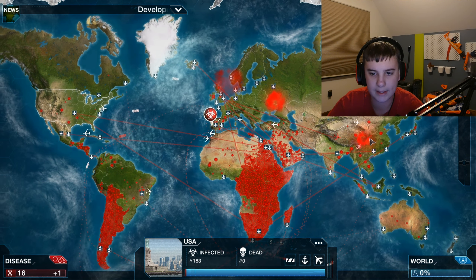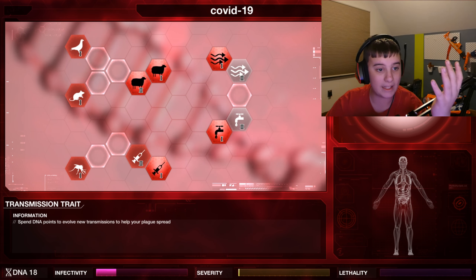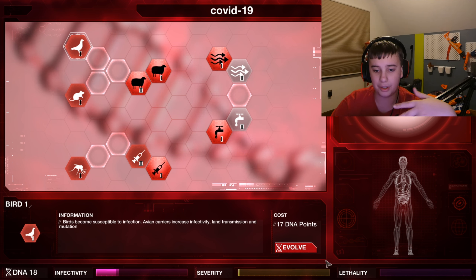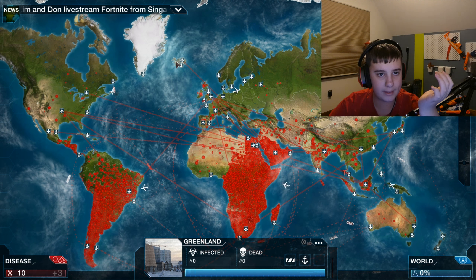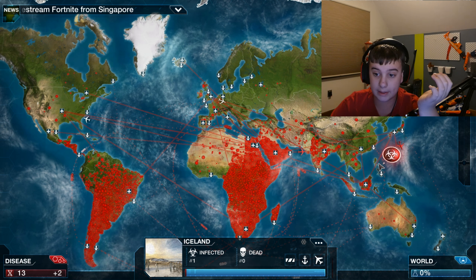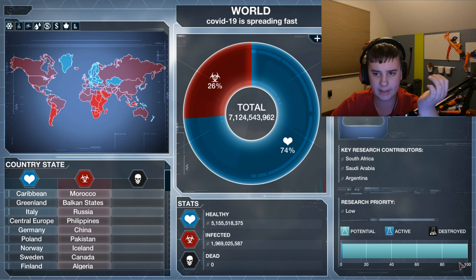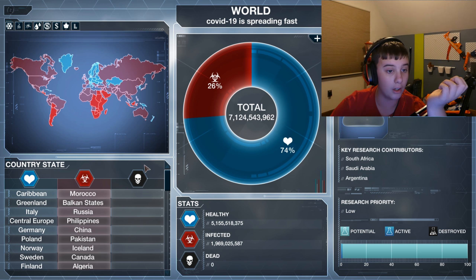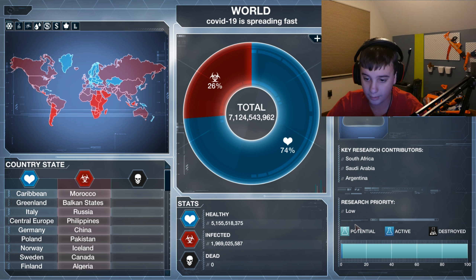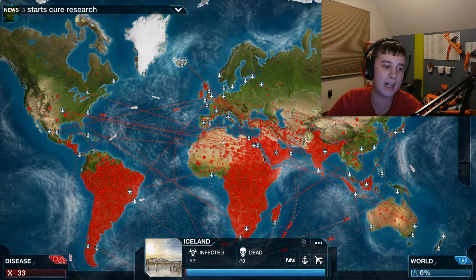Basically what I'm doing right now is clicking all these DNA bubbles to get points to make my disease stronger. Actually I don't want to make it deadly yet — I really just need it to reach different places around the world. We need Greenland to get it. Iceland already has it! COVID-19 is spreading fast, and a lot of countries have it already.